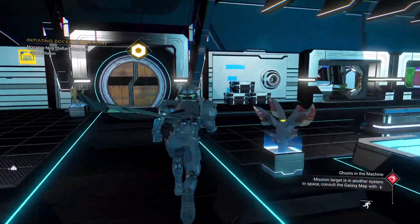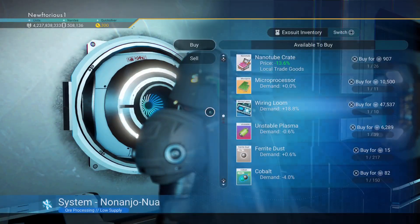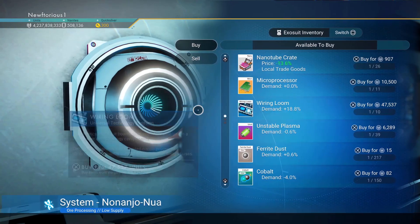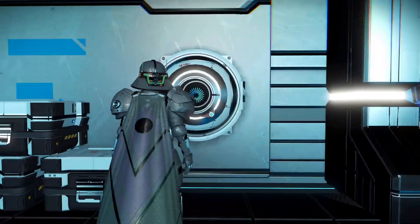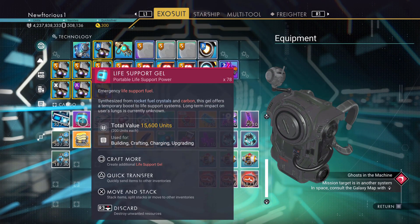Now that we're in a space station, let's drop over to the galactic trade. If you're a new player, as soon as possible I would recommend that you get yourself a little stockpile of useful resources that you're using on a regular basis — this could be anything from ion batteries to life support gel.